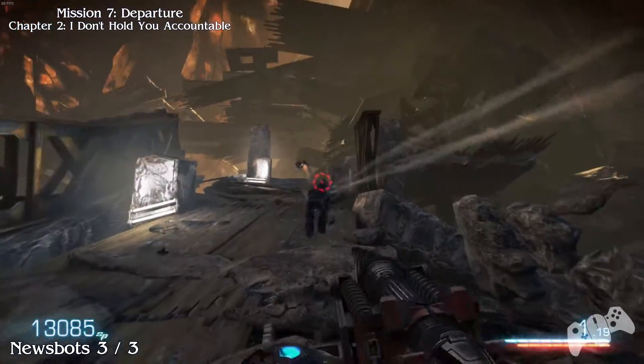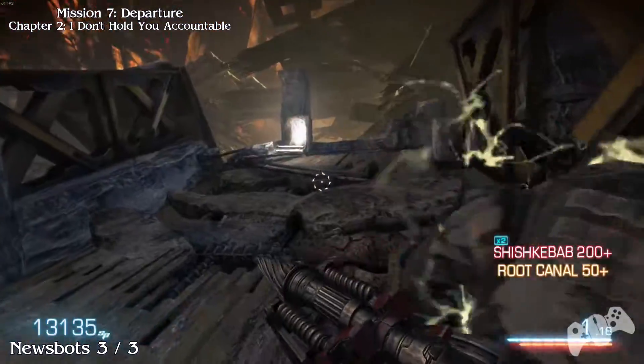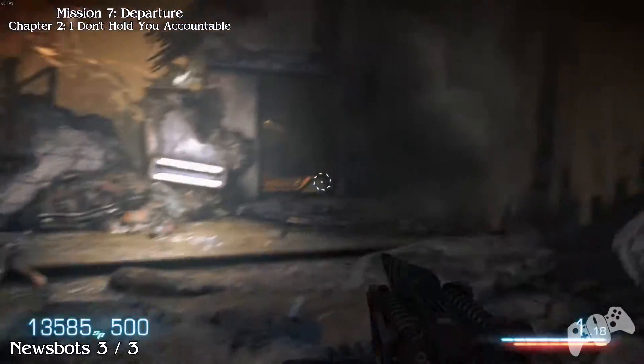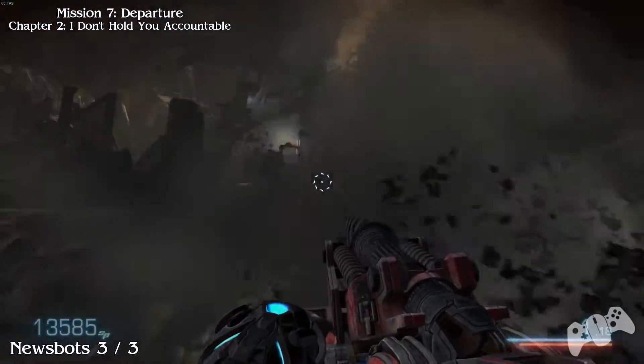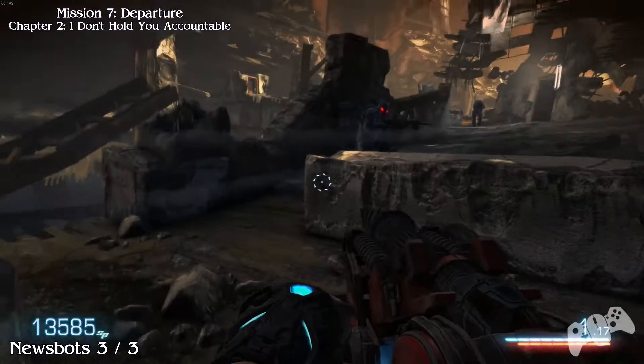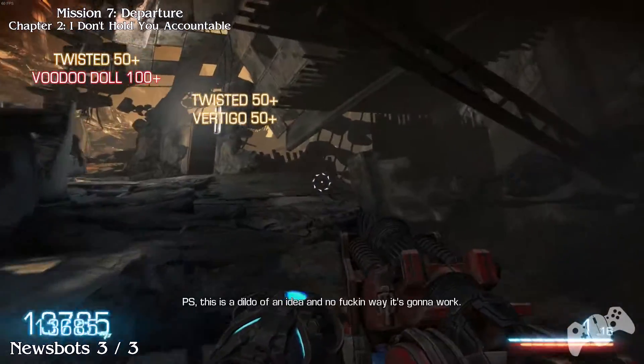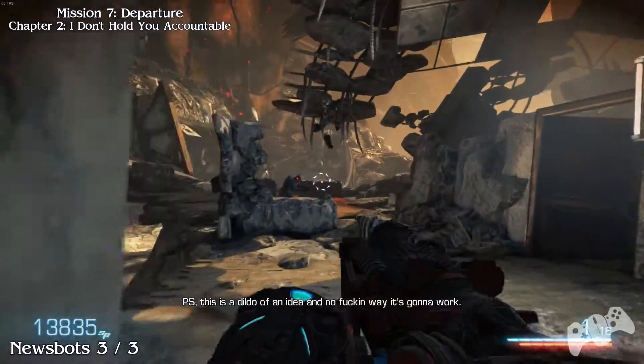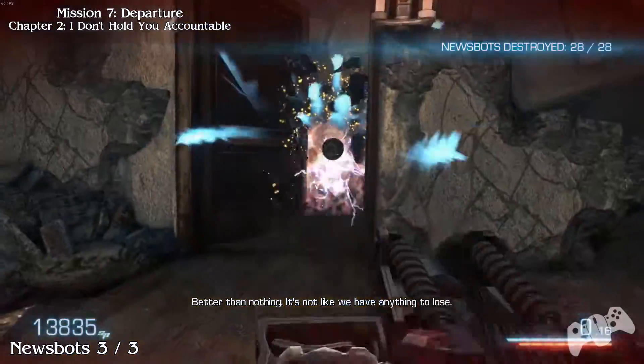Once you see these guys running away, trying to escape the whole island or the planet itself, proceed on and go for the door, killing any enemy you see in front of you. Eventually you will find a door to your right hand side. In this door you will find an overturned news bot, gaining you the achievement.